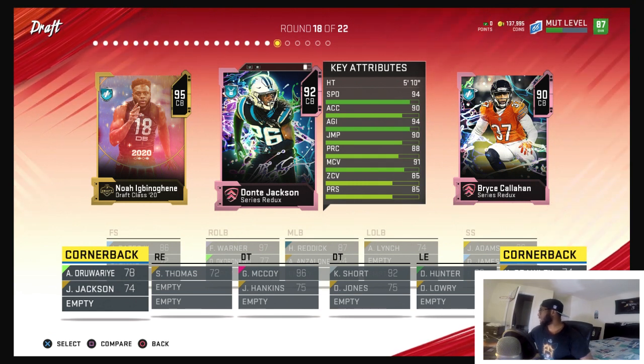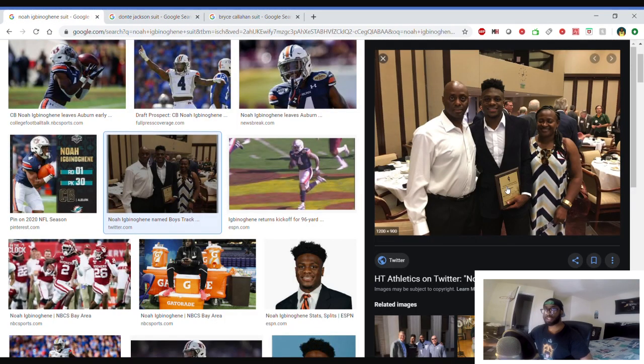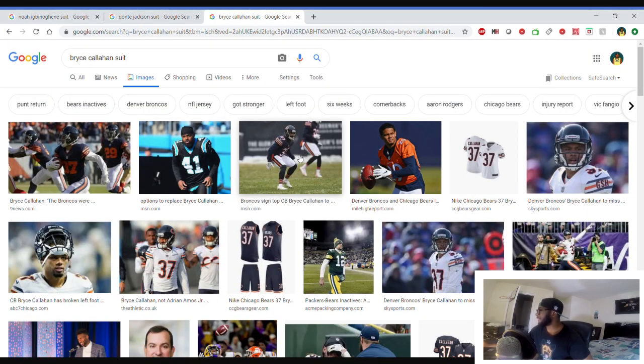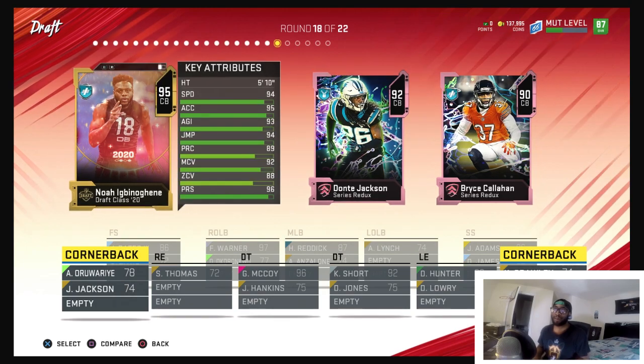Dante Jackson is a common name so it's tough to find just him. Noah Evenogin, recently drafted, looking very nice — that's probably his parents, nice family. Bryce Callahan doesn't look too comfortable in his drip — part of drip is looking like you feel good in it. I think Noah looks the most comfortable. Going with him in round 18.